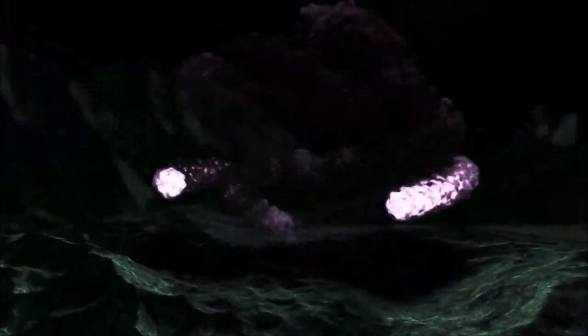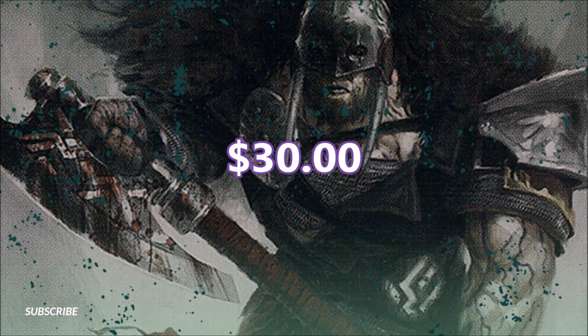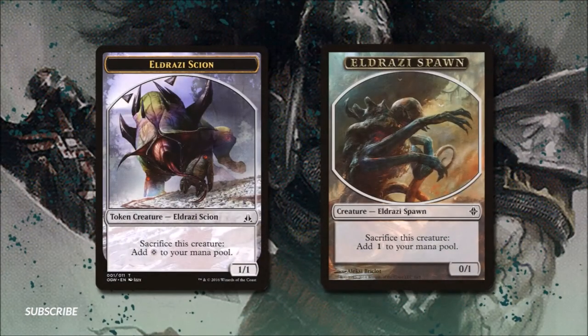Garruk has been twisted and we have built a deck to match him. Welcome to the channel, this is Chad, and today I'm breaking down Twisted Predator — a $30 Garruk Apex Predator aristocrat deck list that makes use of the built-in sacrifice of some twisted Eldrazi Scions.